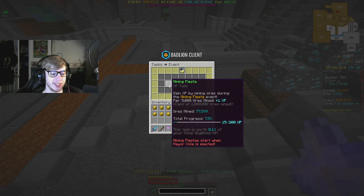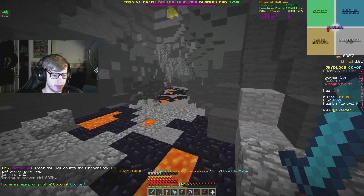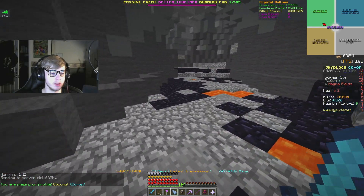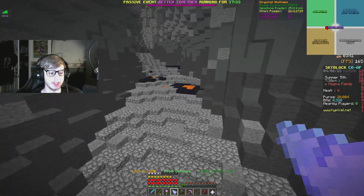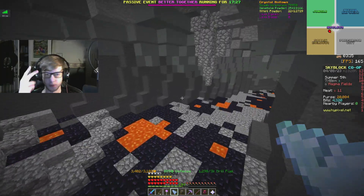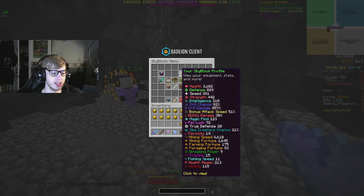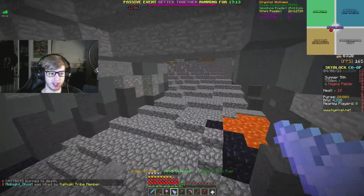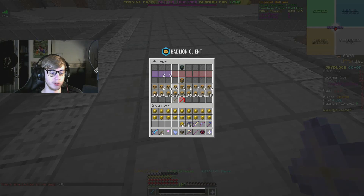We've mined 77,000 total ores during mining fiestas. We get a lot of stats when we're in the crystal nucleus and in the magma fields with our bow pet. We have 6k+ mining speed and 1,500 mining fortune, so basically every time my pristine procs I'm getting anywhere from half a fine to two fines, making a lot of money. I have 15 pristine right now. I do want to get an artifact of power — that's one of the big things I want to work on and probably where some of this money is going to go.